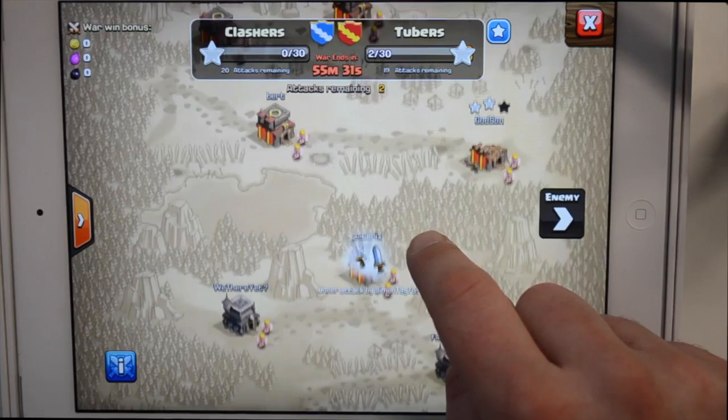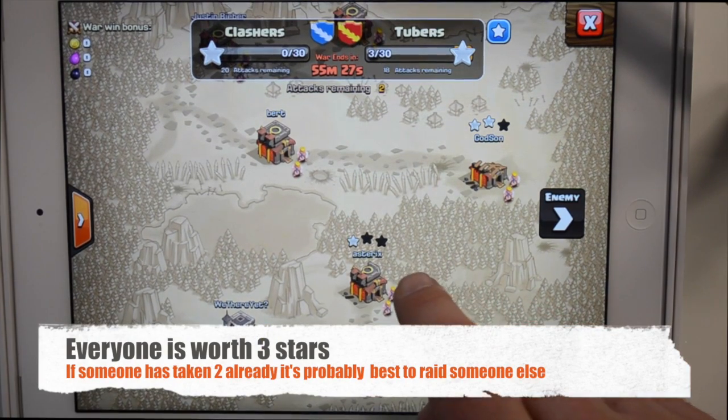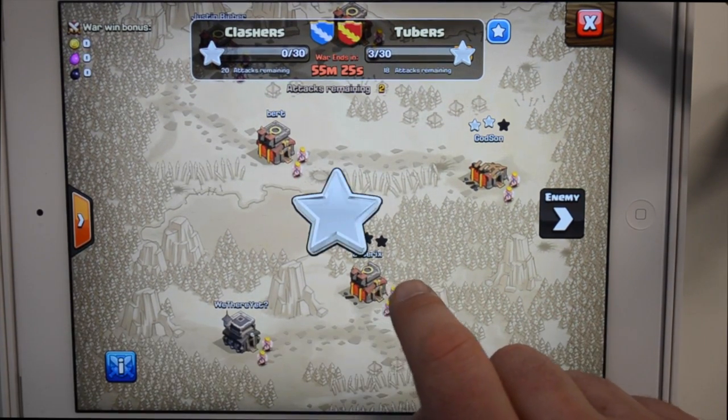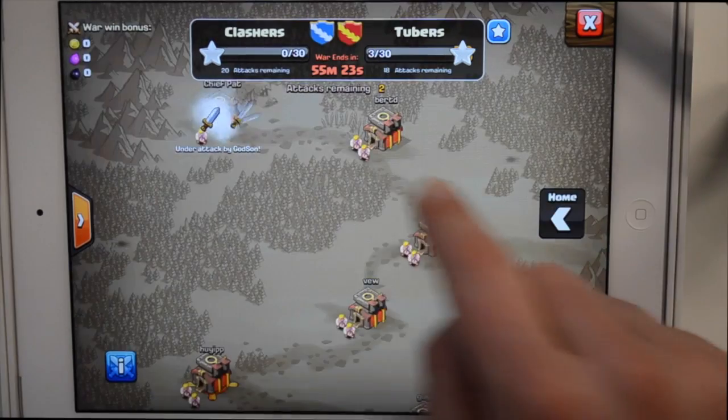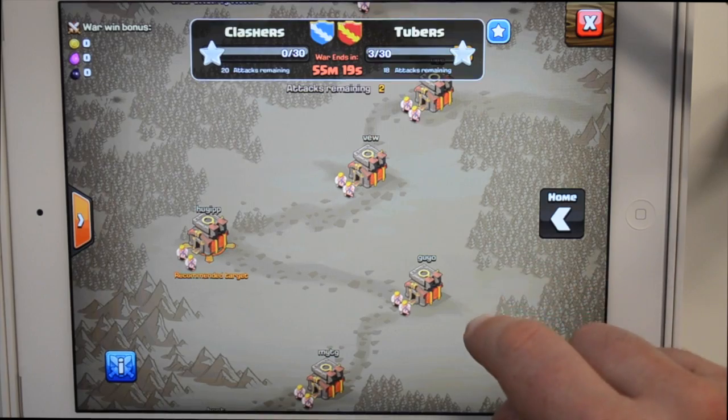It's very important to keep in mind that only the best attack against each enemy war base counts. So if someone has already earned two stars against an enemy base, you'll have to earn a perfect three stars against that same base to score one. As the day unfolds, there may be better attacks to go for.